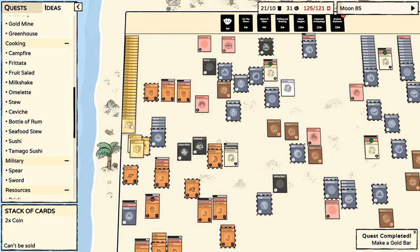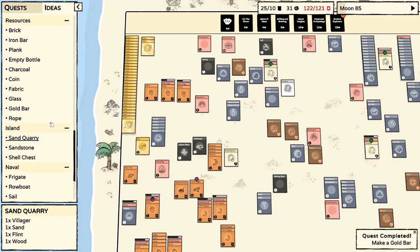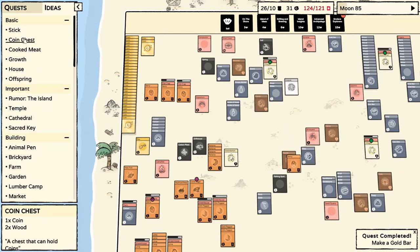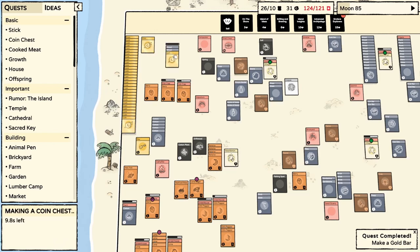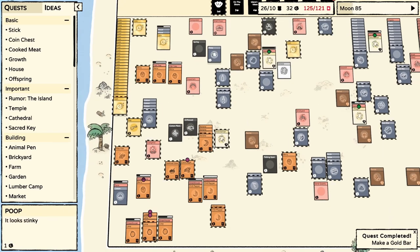I still don't know what to do with all of these coins. Let's make a chest. What does the chest cost? Two wood, one coin. Let's just deal with this — it's been a pending problem for a while.